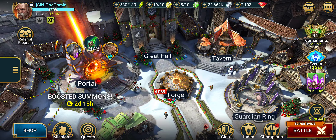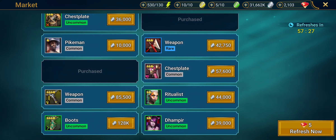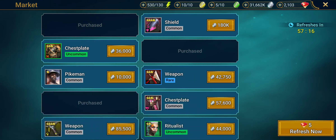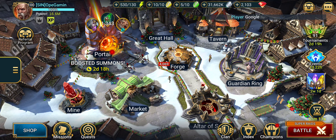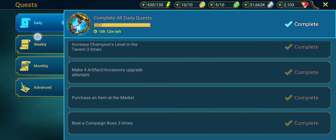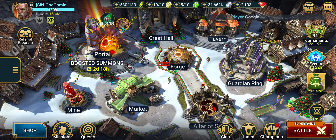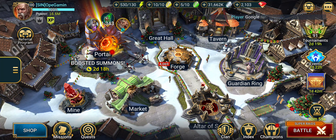I wanted to show you something and give you a reason why you need to buy mystery shards every time they're in the shop. If you go to my market, I've purchased three things — all three were mystery shards. The only things you should ever be buying from the shop are mystery shards and ancient shards. When you do your daily quests and it says purchase an item at the market, it gives you 5000 silver. Mystery shards are 5000 silver — right there.